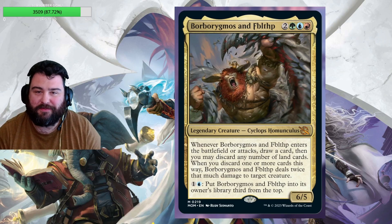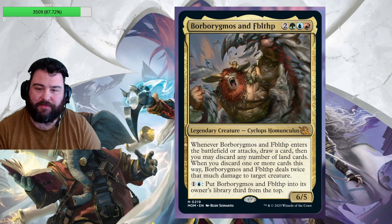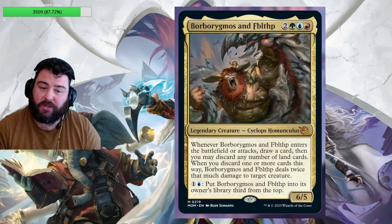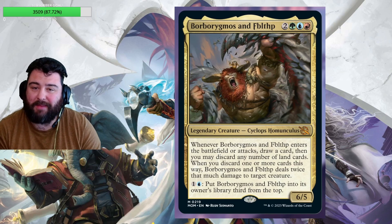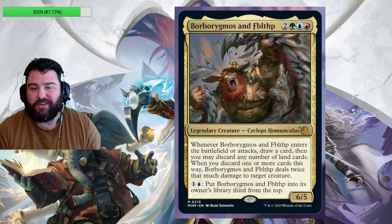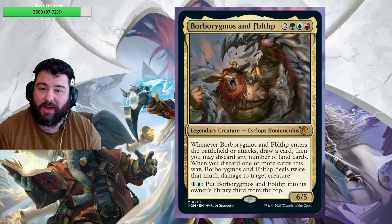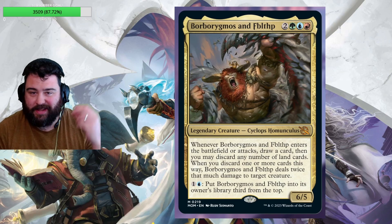Next we have Borb Rigmos and Fibblethip — teamer mana, two generic for a Cyclops Homunculus legendary creature that's a 6/5. When they enter the battlefield or attack, draw a card, then you may discard any number of land cards; when you discard one or more cards this way, they deal twice that much damage to target creature. There's also a one generic, one blue activated ability to put them into the owner's library third from the top — usable in response to removal. The meat of it: draw a card on attack, discard excess lands to deal damage, or simply keep drawing cards every time you declare them as an attacker. This card's very good — the flavor is 10 out of 10.